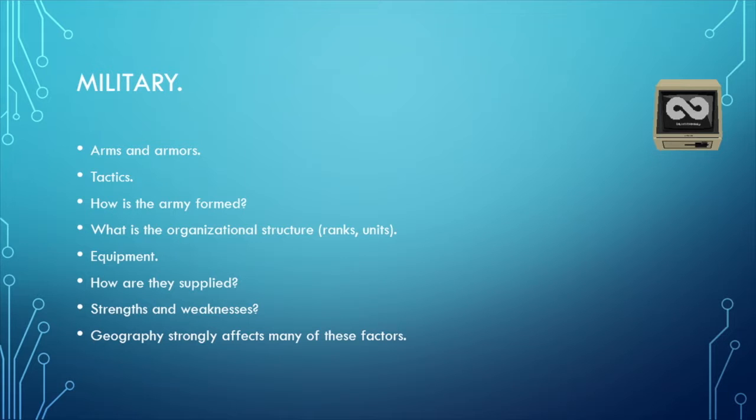What kind of units do they have? In a fantasy setting you'll have light infantry, heavy infantry, light cavalry, heavy cavalry, siege weapons. Moving toward a more industrial era — around the 1400s to 1700s — you'll have cannon divisions, gunpowder units, crossbowmen, archers, and mounted archers. Think about what kind of units your army uses.